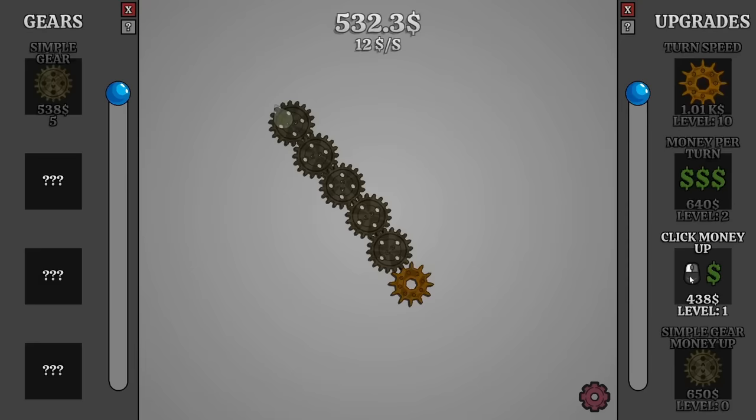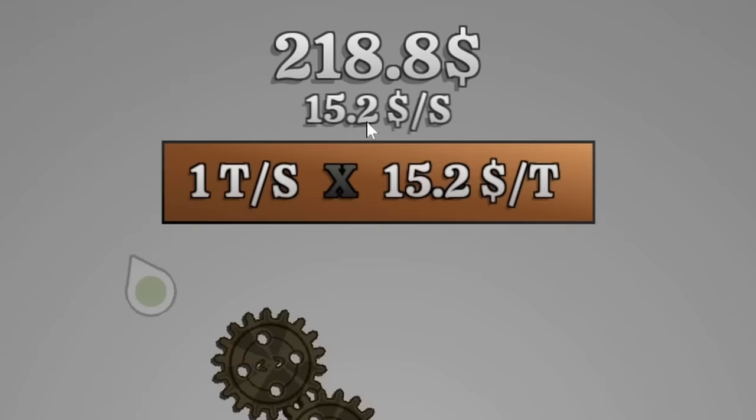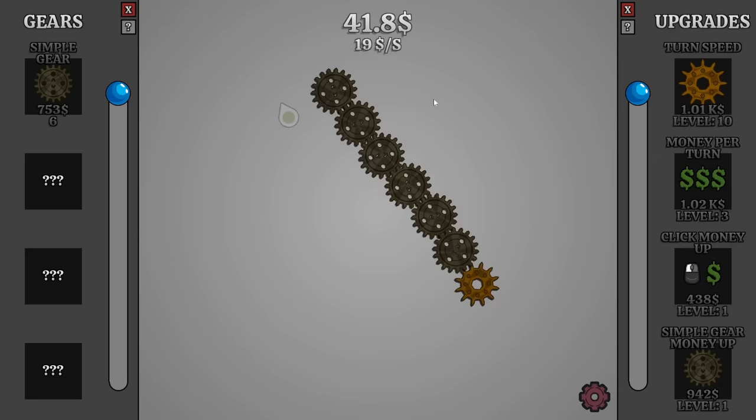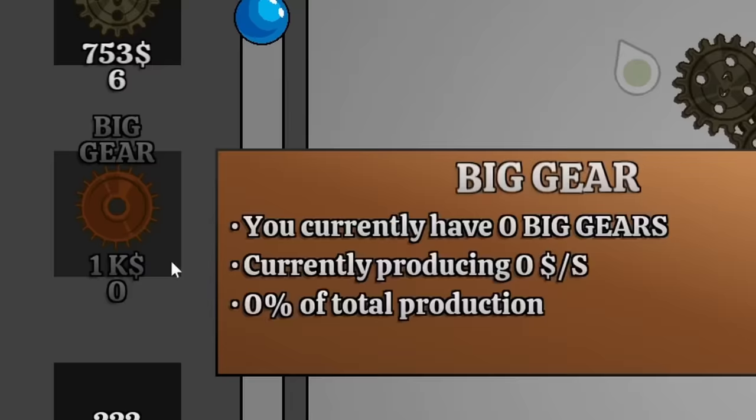I'll just get another gear. And since I'm getting so many gears, I might as well get the simple gear money upgrade. So now we're getting $15.20 per second. It doesn't seem like the one to go for — instead it's going to be the money per turn that gets me the extra dollars. And the only gear we can afford is still the simple gear. But now we can get the big gear if I just wait a little bit and get a thousand monies.